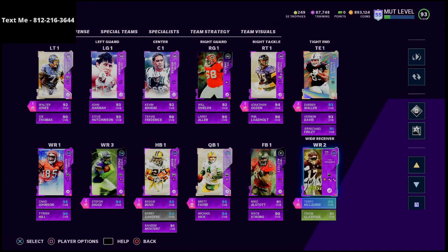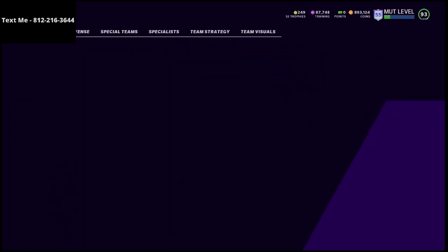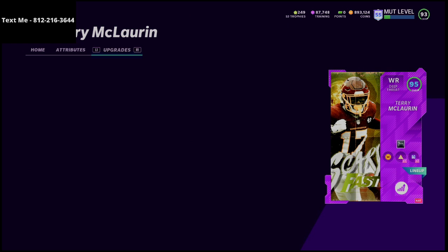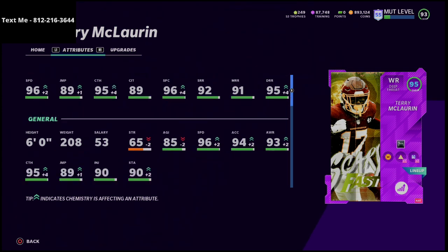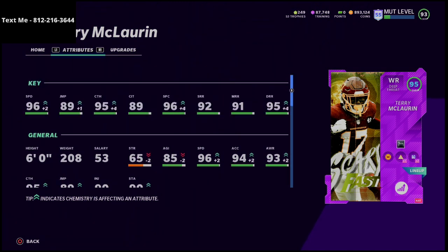Terry McLaurin is not a route running archetype but he's so good he has to be on your squad. Powered up, he's got 96 speed, 95 deep route running, 92 short route running, and 91 medium route running. That 90 threshold is what you're looking for from your route running — once you get them over 90, that's the key to them being able to cut better and run better routes. With that 96 speed, that's one of the fastest cards in the game, and on a theme team you can get that up to 97.